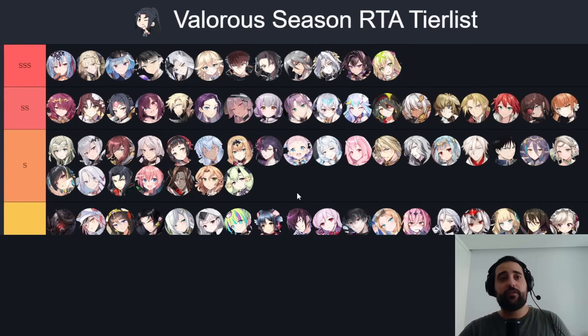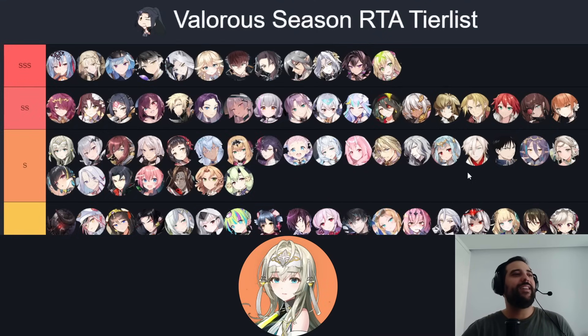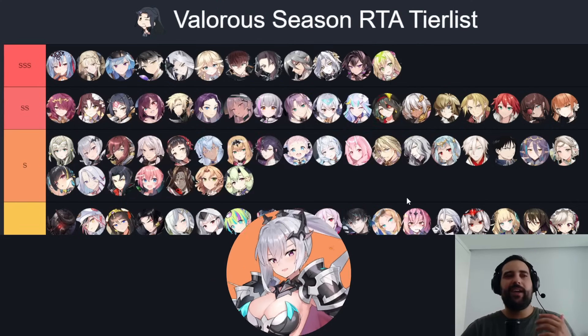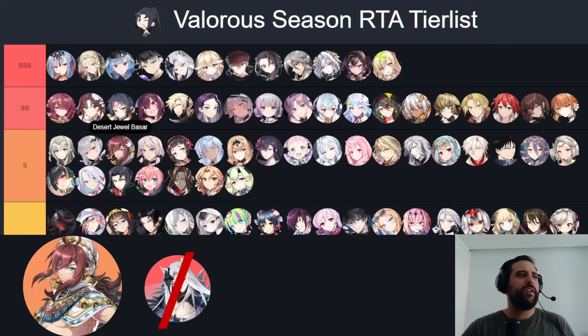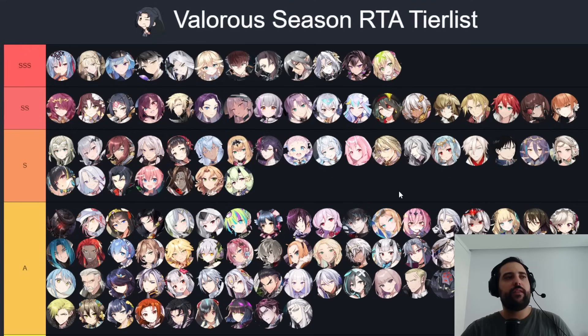S tier units are also very good — they're more often picked on slots four and five than slots one through three in the draft phase. When picked correctly in the right spot they will carry you the match. Units here include Politis, who denies the 50% CR bar and shapes the meta but is countered by Edward and Dilibet. Senya is anti-cleave; Tamarinne is great versus Pyra and shields. They're all very good at their niche and when picked correctly will carry you.